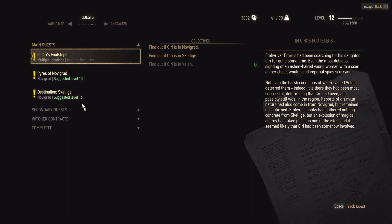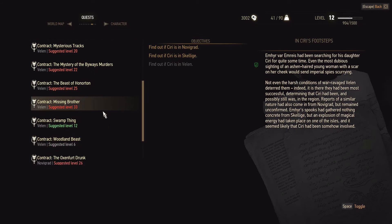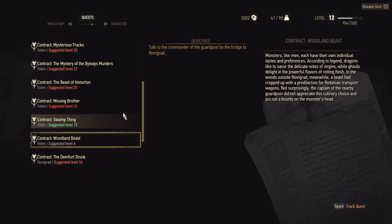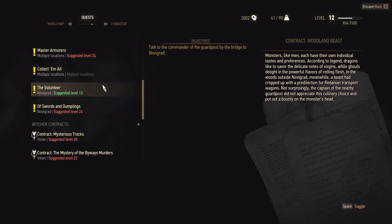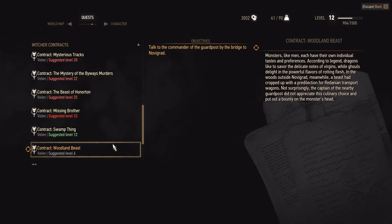Let's look at our quest. Contracts first. Swamp thing. The woodland beast is really low, so I'll probably do that one first. It's gray, so it probably won't give me any experience. It sucks, but... alright, so woodland beast it is. Let's do that one.